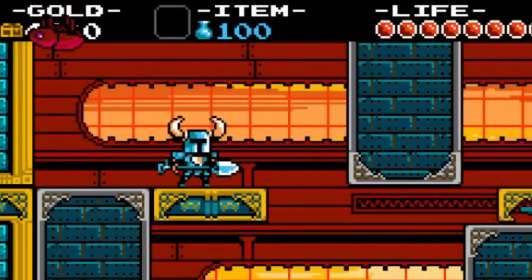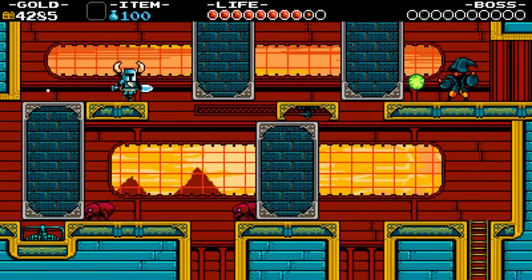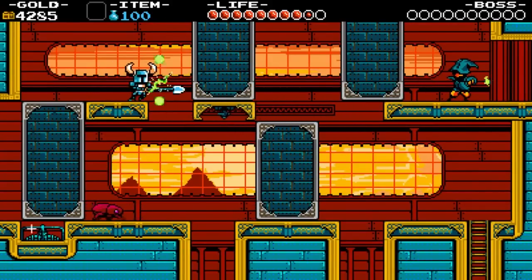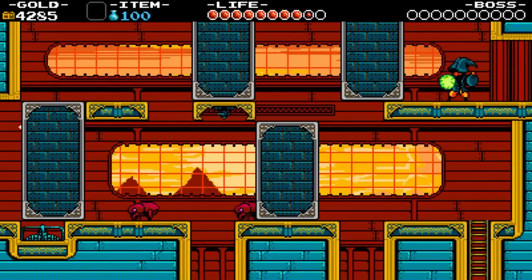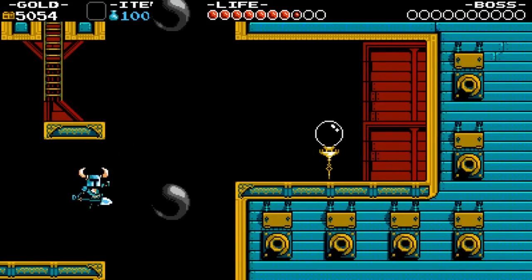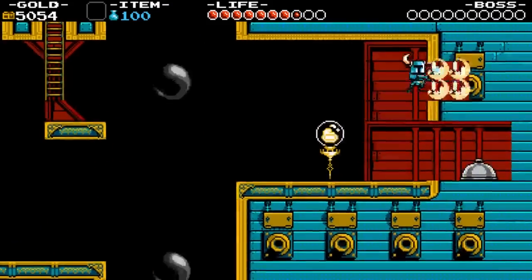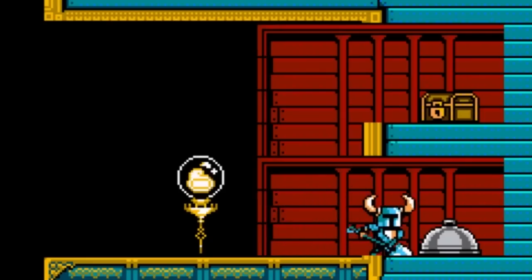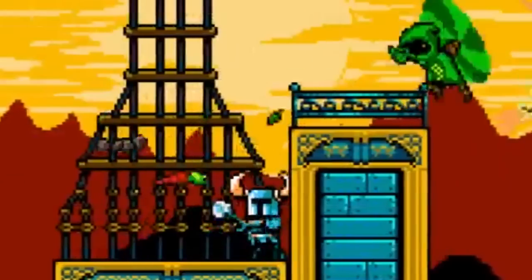This moving platform gives you a taste of precision jumping while dodging or dealing with threats — easing you into the harder parts of the level without scaring you away. If you've been paying close attention to the placement of secrets throughout the level, you might notice how this checkpoint is a little off-center and be drawn to strike the details on the wall, revealing a full heal and some treasure.